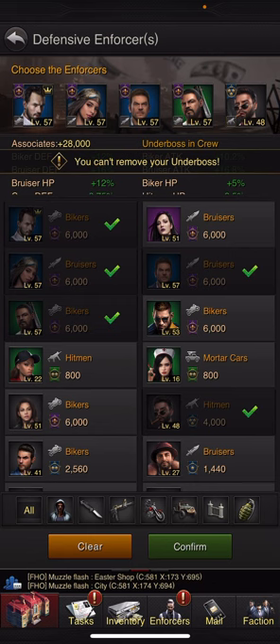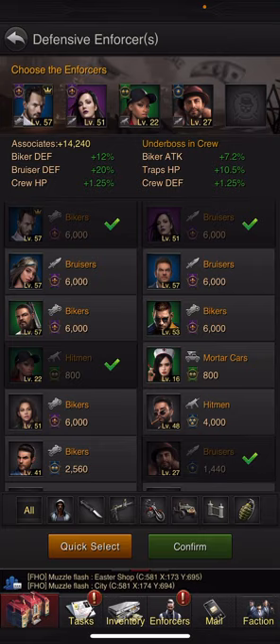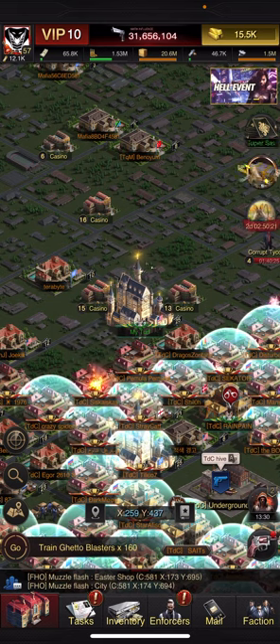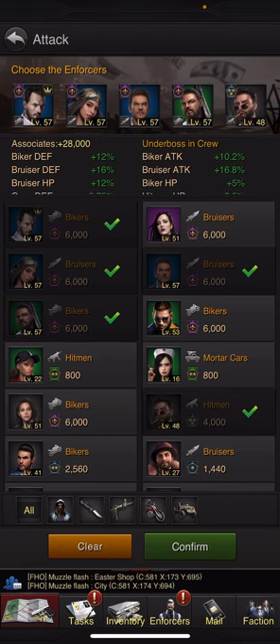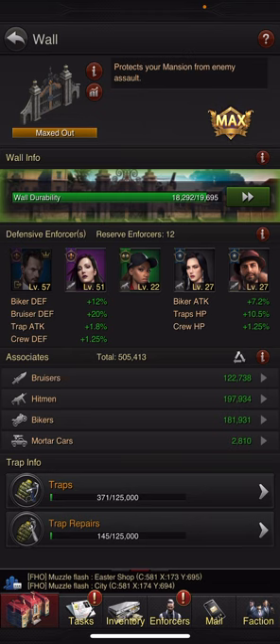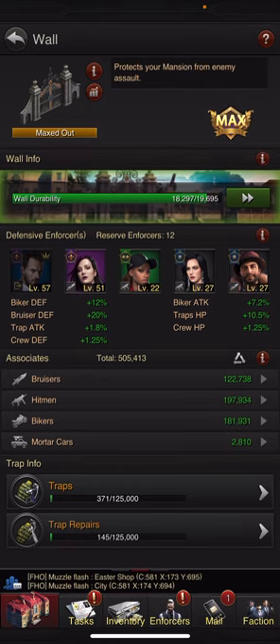For this strategy, you're going to take off — other than your underboss — the ones you're going to use for your main army. Put on whatever you're not using but that are good. That way when I send out an attack on someone, make sure not to use the ones that are on your wall. We'll send out an army and attack. Now go into your city and look at your wall. The underboss is the exception because I always send him out since he has the equipment, but you'll notice these four enforcers are still on my wall.